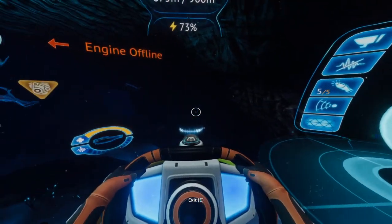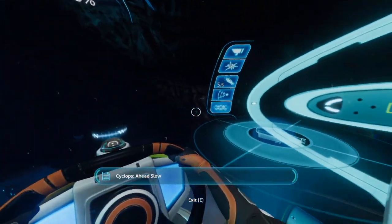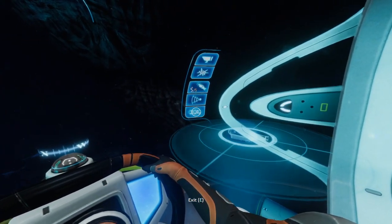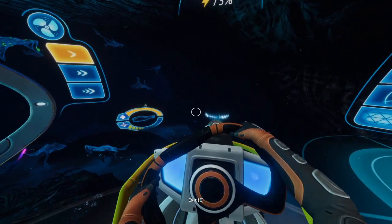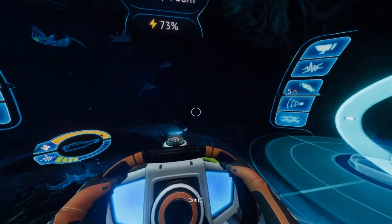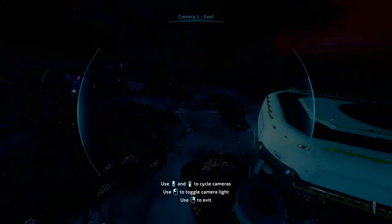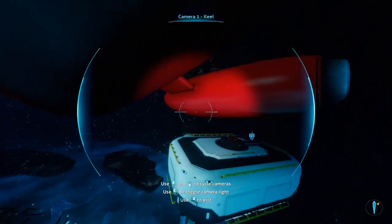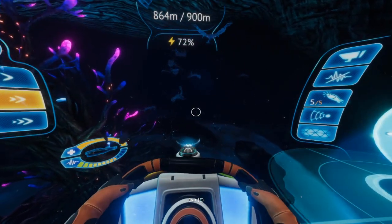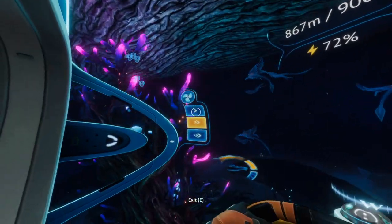Before you head down to either the inactive or active lava zones, we're going to go slow. You want to have the shield upgrade - the Cyclops module. A little bit confused as to why it wouldn't go forward right there, but now we're going, so that's good.